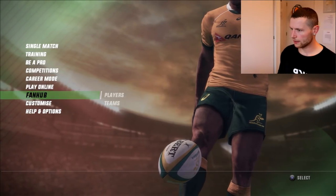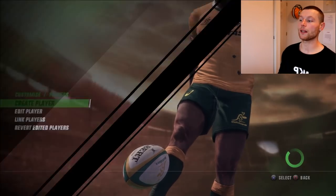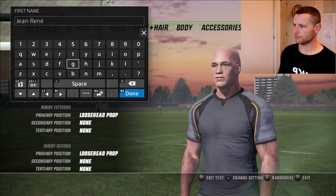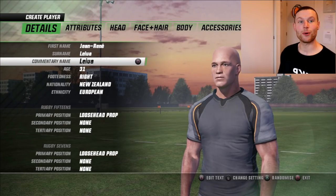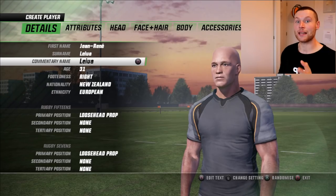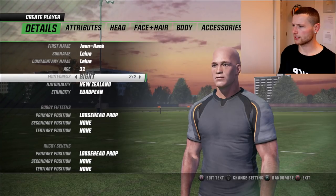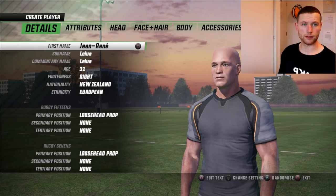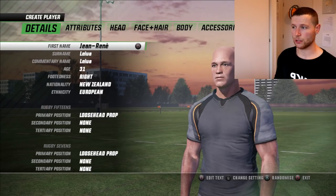Okay, let's see if I can work this out — Customise, Players, Create Player. We're in. Right, so I'm going to go through all this: first name, surname, commentary name — which is extremely important because when we put these players into the game their names are going to be called by the commentators, which makes it that much better — age, footedness, nationality, ethnicity, primary, secondary, and tertiary position choice. I'll see you at the attributes tab.